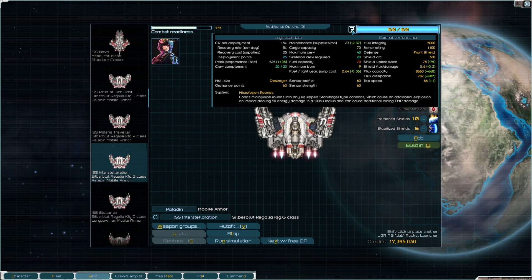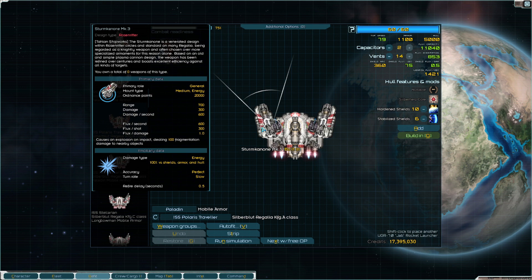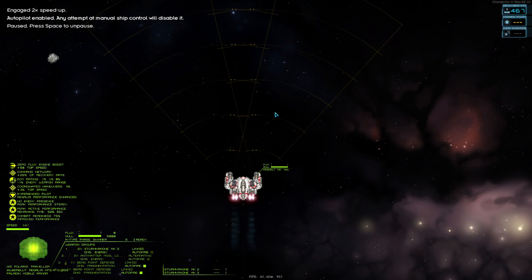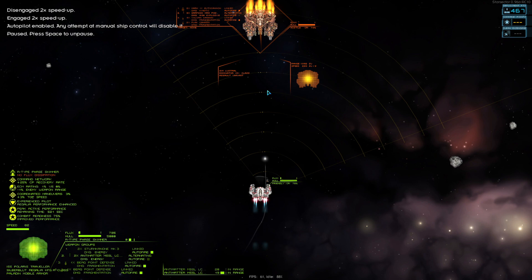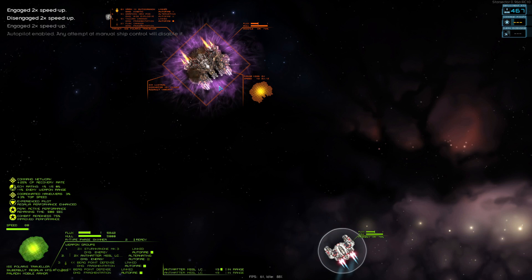Additional explosion dealing energy damage in range — these are energy frag blasters. These things might be amazing too, they've got decent range. They shoot incredibly fast — why would I ever use regular blasters?